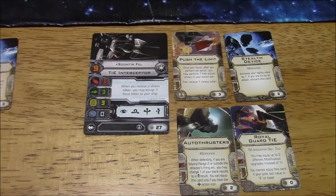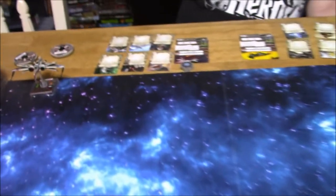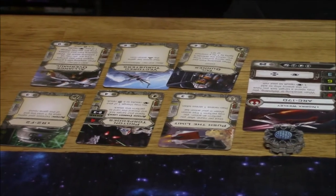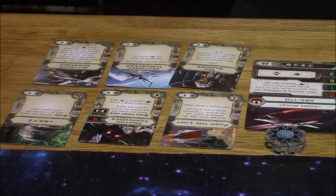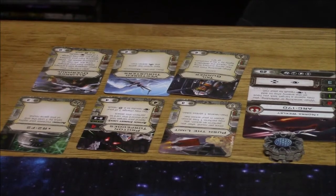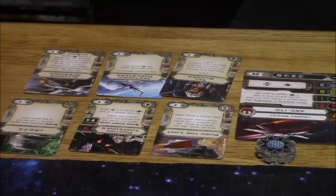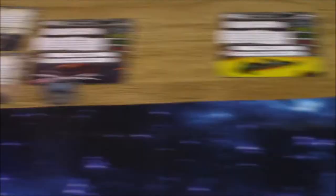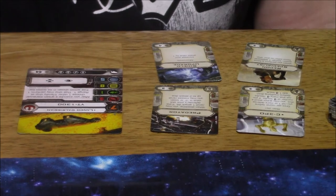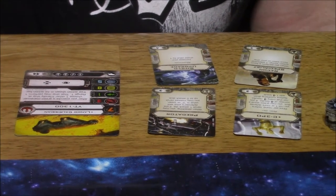So I've got two Elites and one Shuttle. He's got the ARC-170 with Push the Limit, Proton Torpedoes, R2-F2, Alliance Overhaul, Vector Thrusters, and Tail Gunner — lots going on there. And then the Millennium Falcon with Lando Calrissian, Predator, Shield Upgrade, Recon Specialist, and C-3PO.